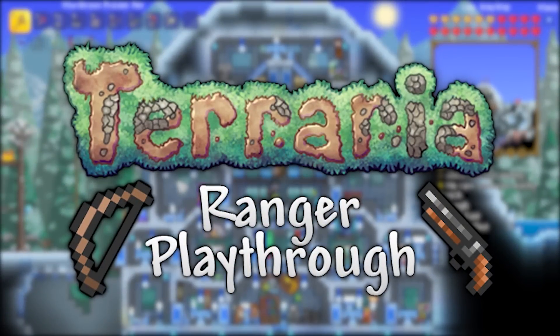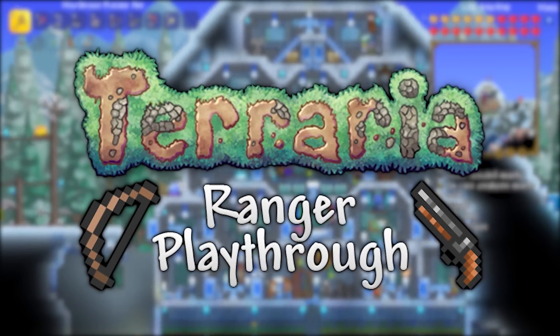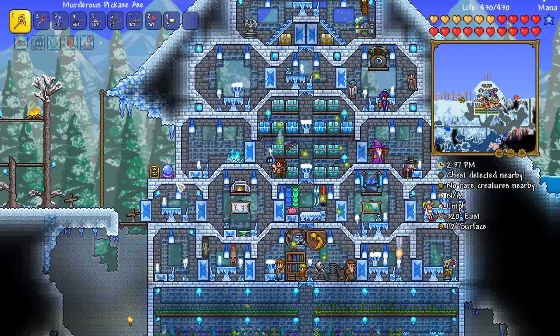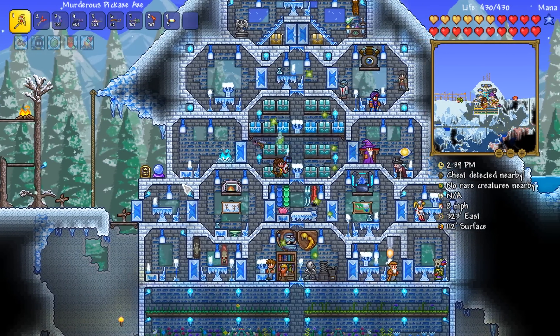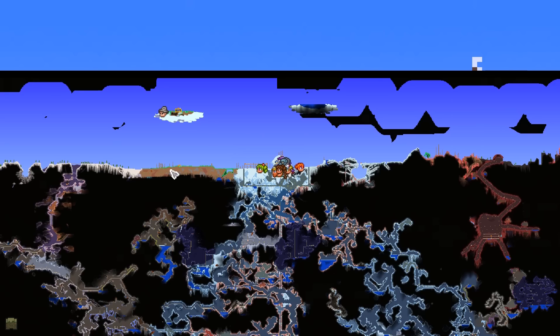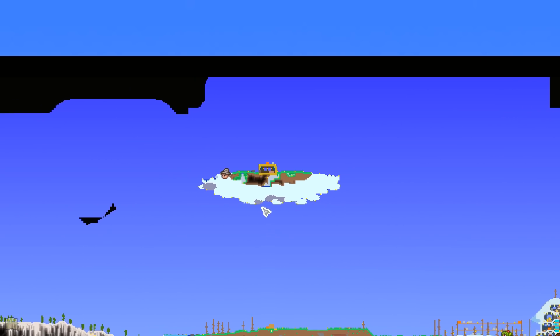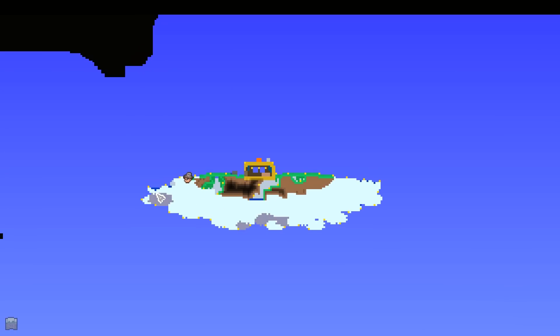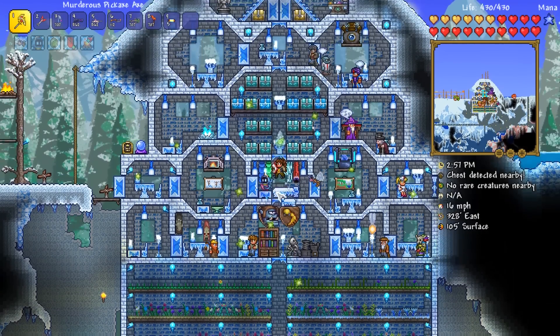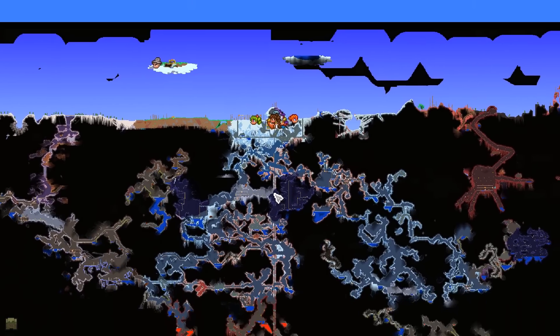Hello everyone, my name is Python and welcome back to another episode of my Terraria Ranger playthrough. The last episode we ended on a bit of a fail, but I have something else epic to do in today's episode. A little sub-project I want to try and get done is I want to make a floating island into a mushroom biome. We're going to have ourselves a floating mushroom biome — it is going to be a pretty darn cool thing to do.